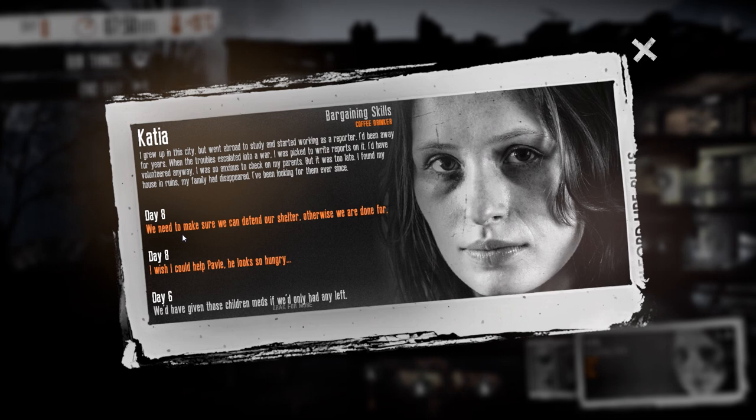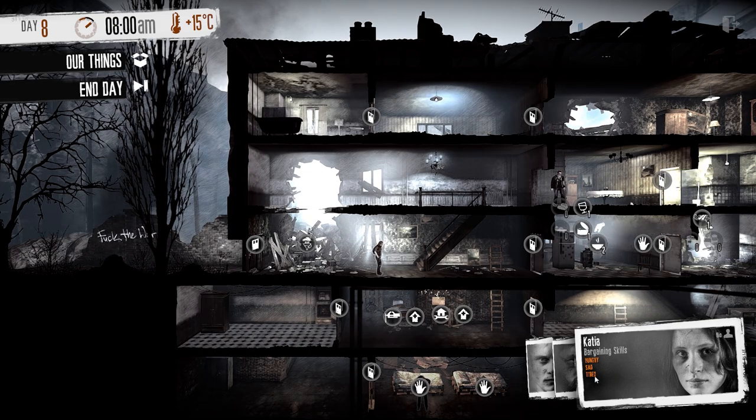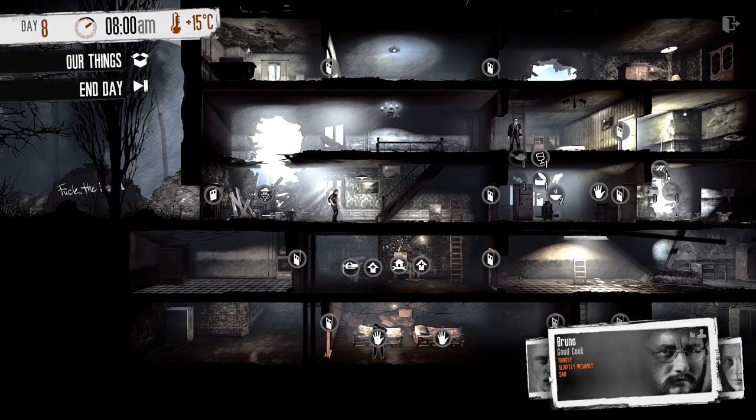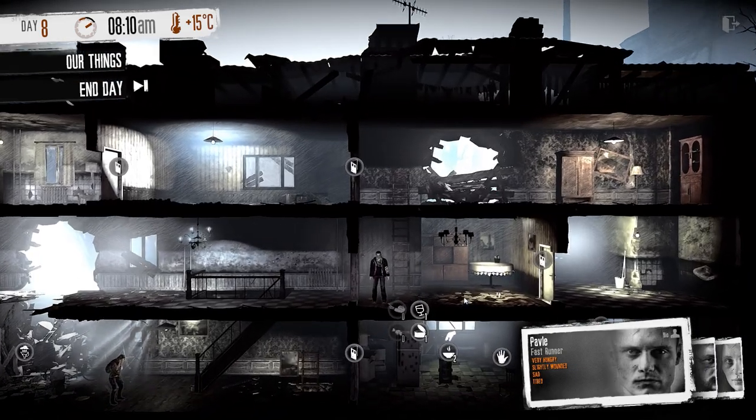We're on day eight right now. Katia says we need to make sure we can defend our shelter — this is about the third time we've been attacked in the night. We don't have any real weapons; I think we have one shovel. We're going to have to get something more effective to fight off these bandits. Everybody's hungry right now, and they started getting sad — maybe because they keep getting attacked in the middle of the night.